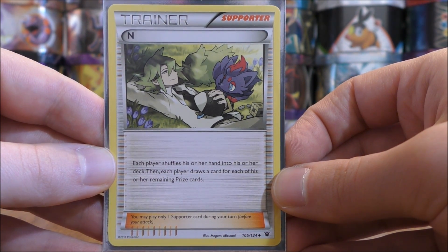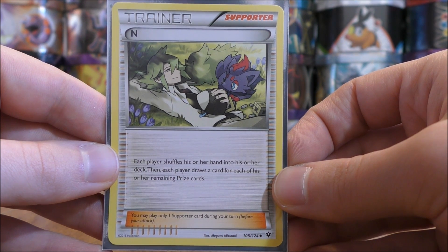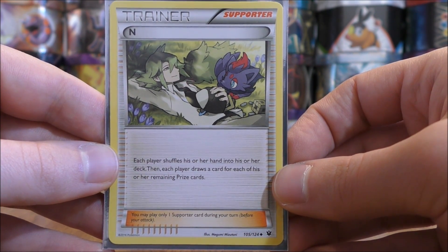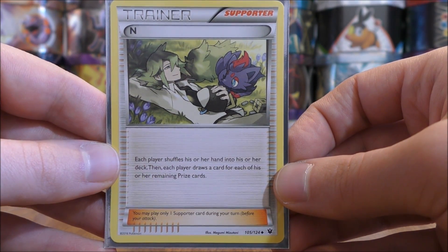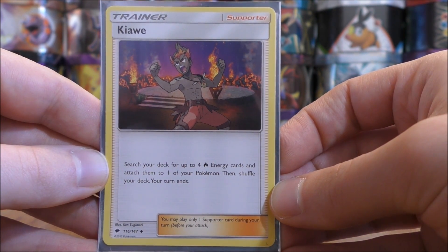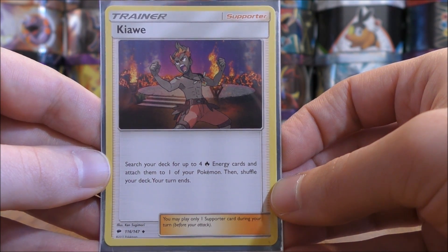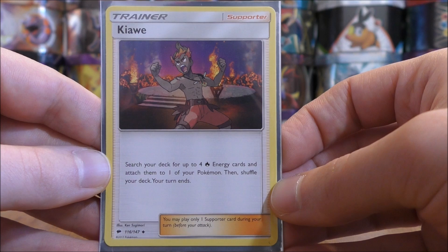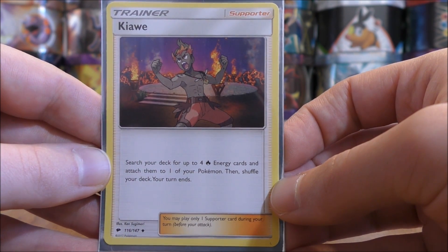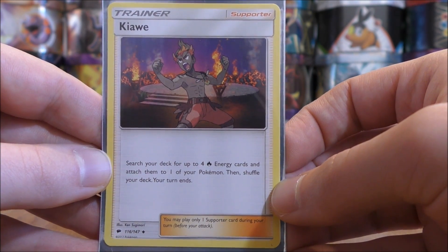N is from the Fates Collide set. Each player shuffles their hand into their deck, then each player draws a card for each of their remaining prize cards. Early in the game, if you know your opponent has cards they want in their hand, you can use this — it's always important to get as many cards into your hand as possible. Later in games if you are behind, you can use N and it will give fewer cards to your opponent. The final Supporter is Kiawe from the Burning Shadows set — I use two copies. Search your deck for up to four fire energy cards and attach them to one of your Pokemon, then shuffle your deck and your turn ends. If you ever win the coin flip, always choose to go first — you can't attack anyways, so ending your turn doesn't matter, and Kiawe is the main way to get Ho-Oh and Turtinator set up very quickly.